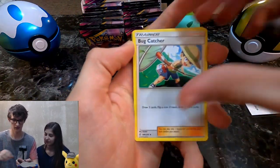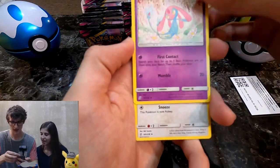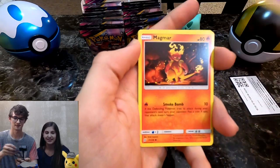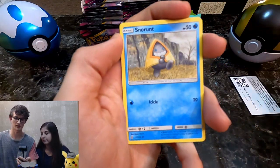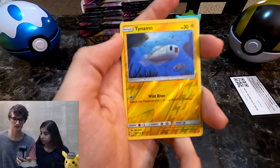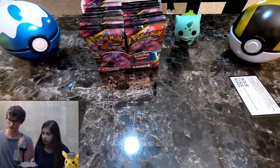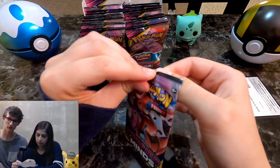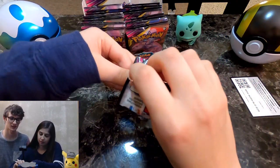Leaf energy, Bug Catcher — I'm a spirit, I like that. How is that not a rare? I don't know much about Unified Minds as far as what you want to pull, but I do know it's got to be one of those Mew and Mewtwo cards — either a full art or a hyper rare. Or the Espeon and Deoxys. That's what we're going for.